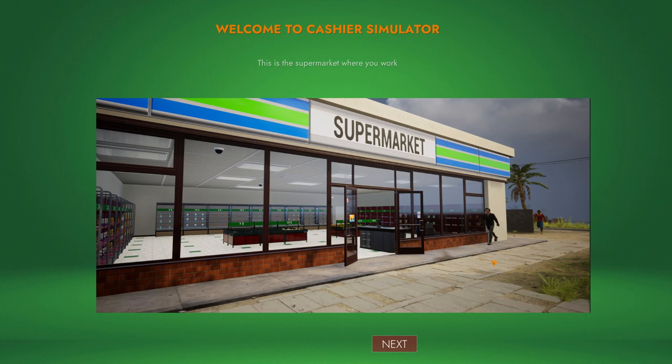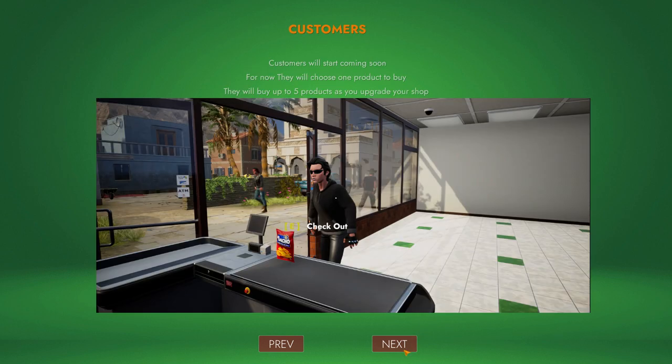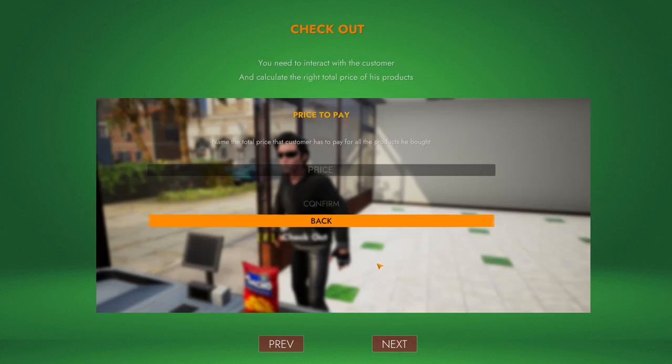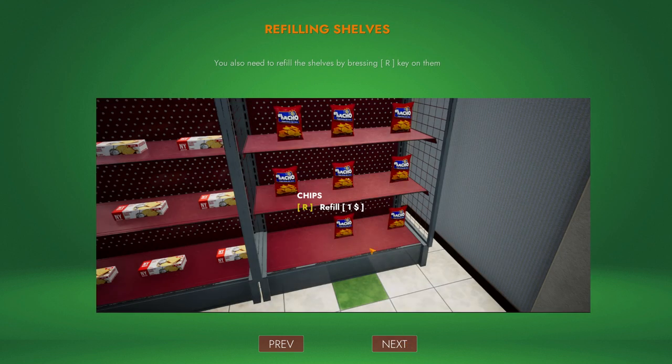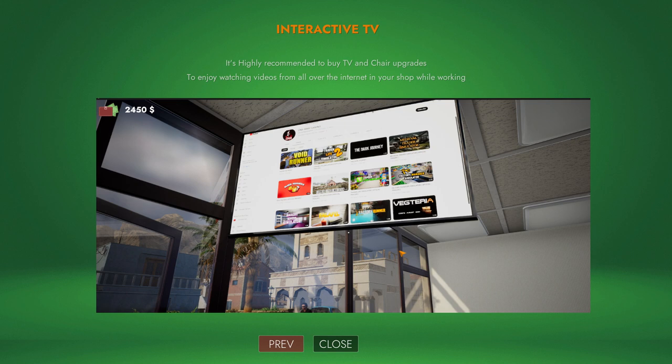Welcome to Cashier Simulator. This is the supermarket where you work. You can use the laptop to create the shop. Customers will start coming soon — for now they will choose one product to buy, up to five products as you upgrade your shop. Customers will put their chosen products on the counter. You need to interact with the customer and calculate the right total price. You need to look at the product shelves to check prices and refill shelves by pressing R. You can unlock new products by buying new shelves using the laptop.